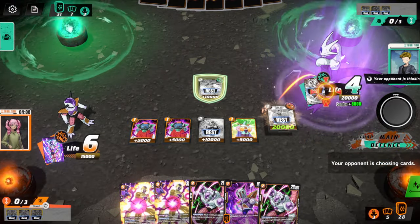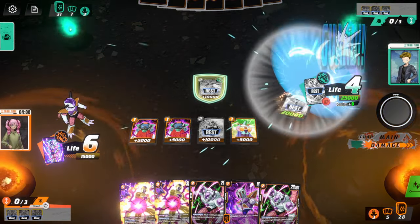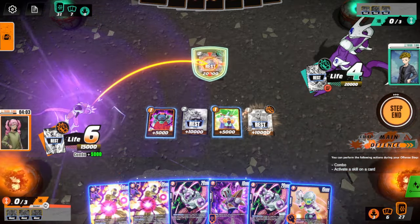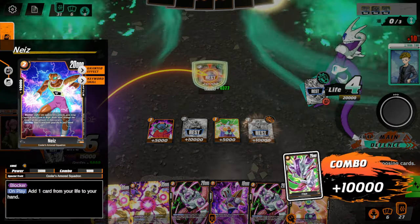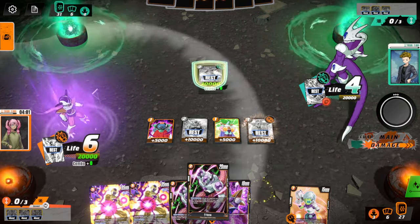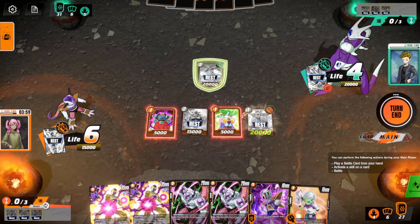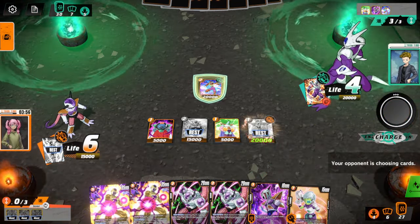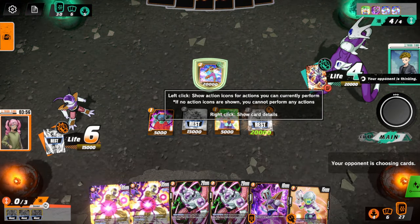Now he's going to be able to attack me a whole bunch, which kind of sucks, not gonna lie. But it's okay — I still have six life, I still have five. He's going to waste cards here, and then next turn it doesn't even matter because I have double Frieza. So that's cool. I'll end my turn here. I still have plenty of life and he doesn't have Critical anymore, so I don't have to worry about that. I do have to worry about Gigantic Bombs coming my way, because he has four. I'd also like to draw more cards.